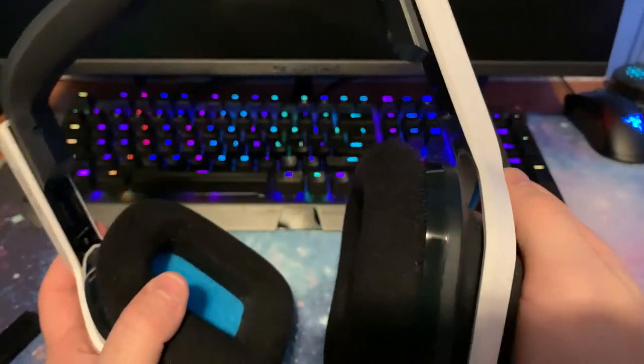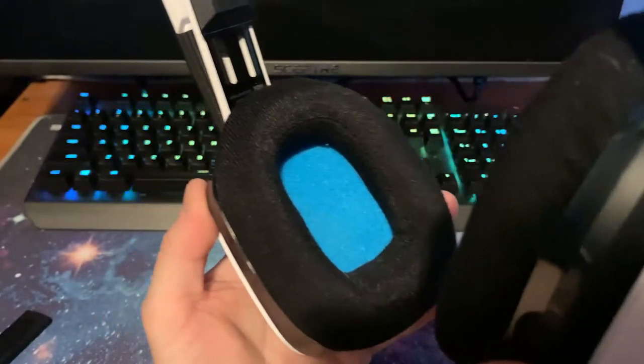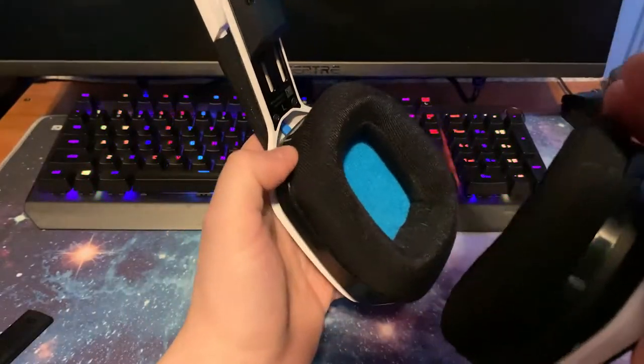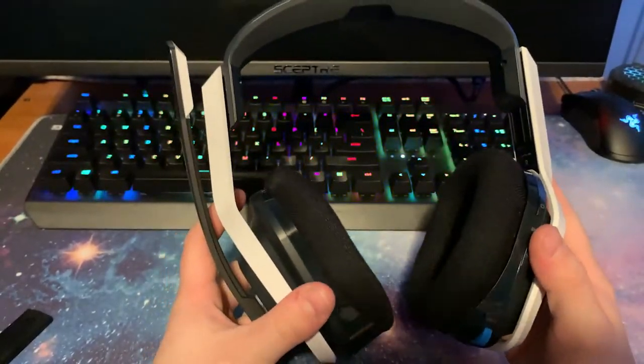Here's the mic right here on the left side. It does tell you which side is left and right — right in between the headset it'll say. There's a little R indication on the right one and an L for the left one.